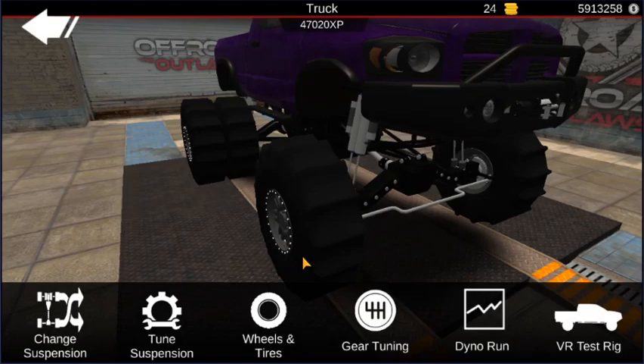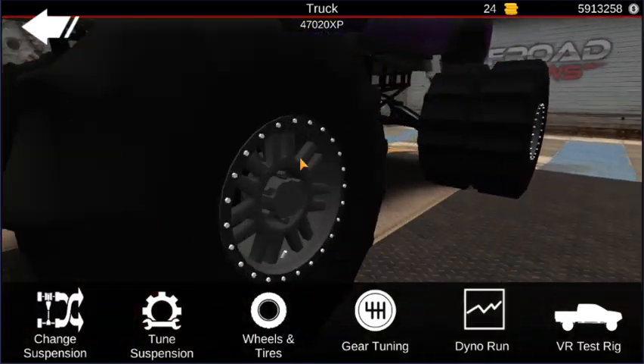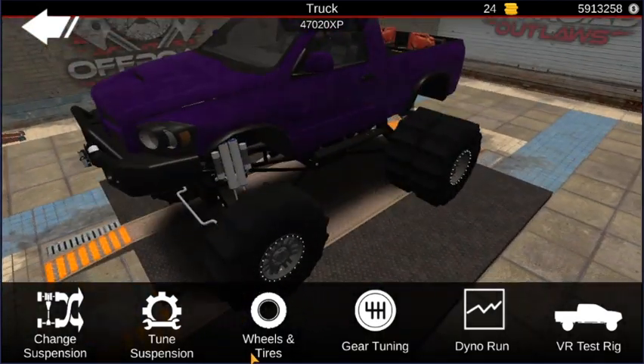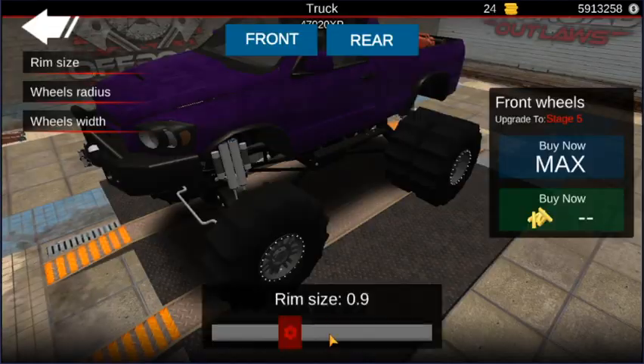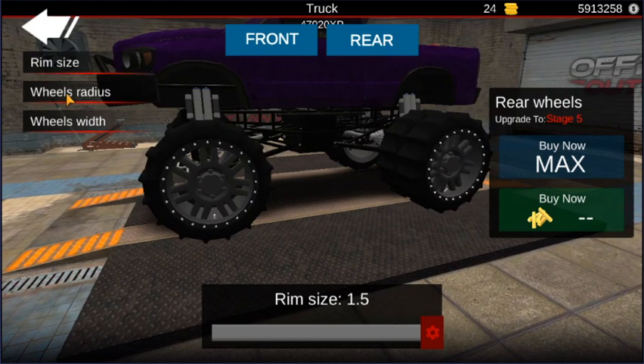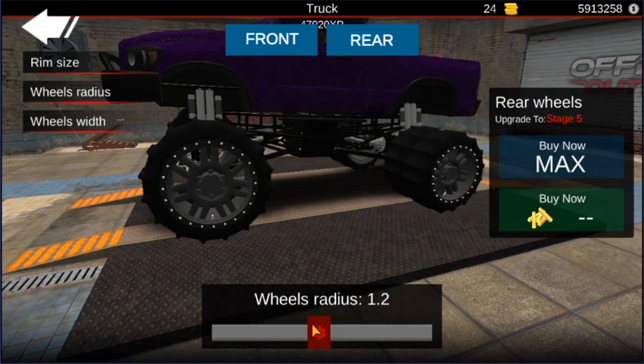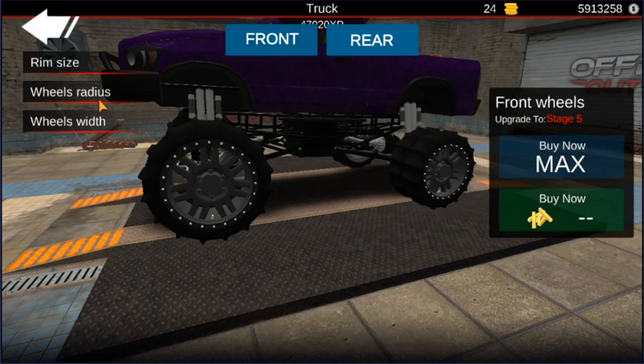Actually, technically this is a build that I've built already, so it's already fully upgraded. So I don't even know why I bothered saying that. So we're going to go to wheels and tires. Obviously rim size all the way front and rear. We're not going to leave the tires this big though — we're actually going to go down wheel radius and bring it down to 0.12. Put the wheel width back to 1.0.